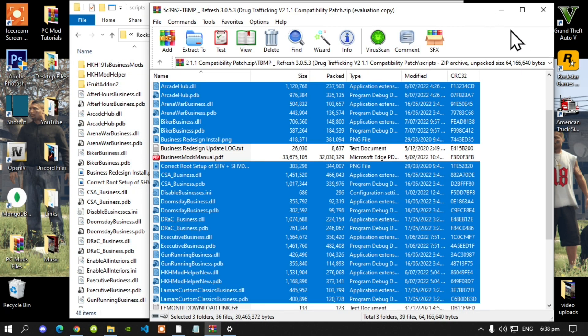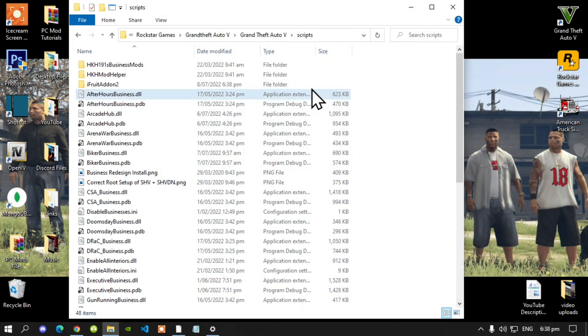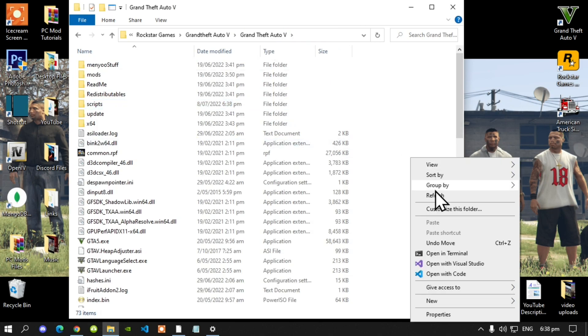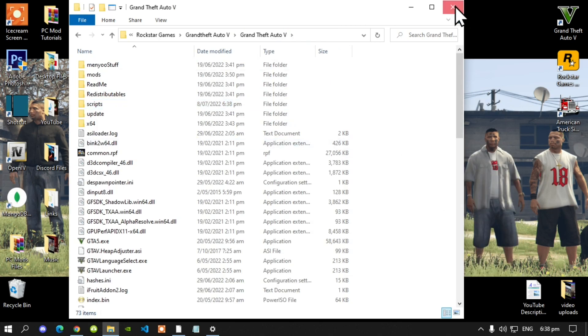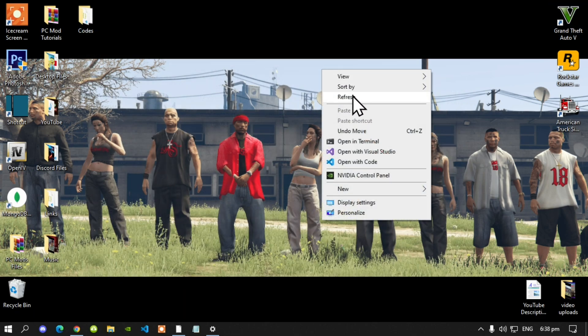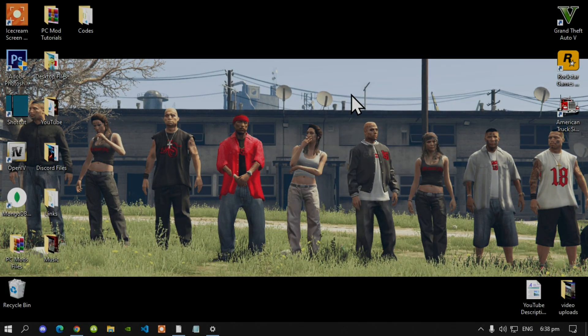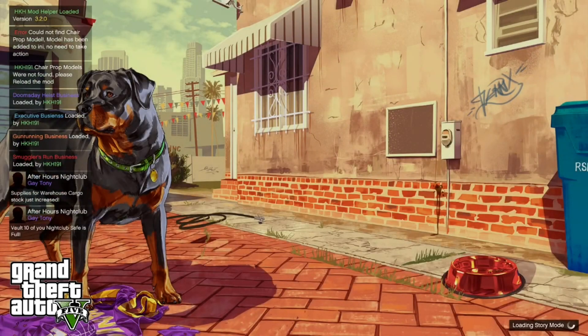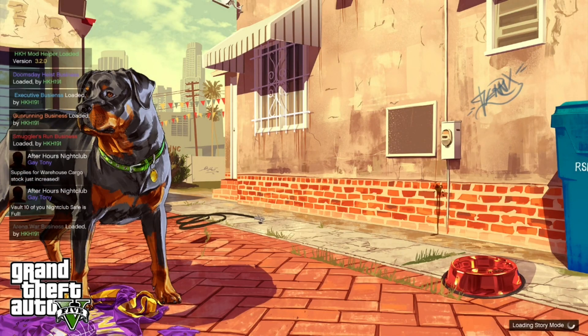Now all you've got to do is exit out of your extract folder, go to your Grand Theft Auto V main folder, right-click and refresh your game folder, exit out of your game folder, right-click and refresh your desktop. Now we are back in the game — as you can see on my left-hand side it is loading all of the mods and I'll be going in the game very soon.